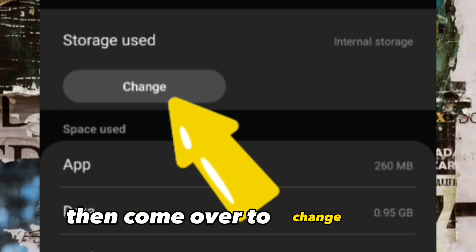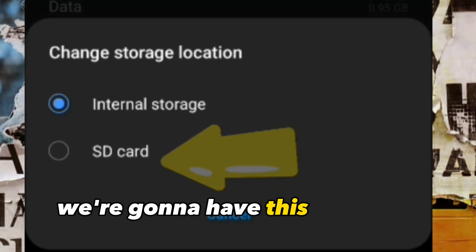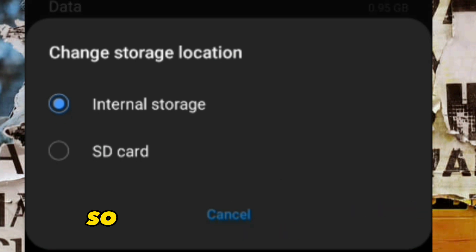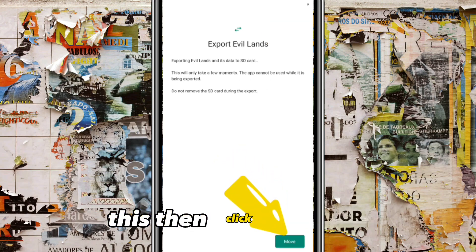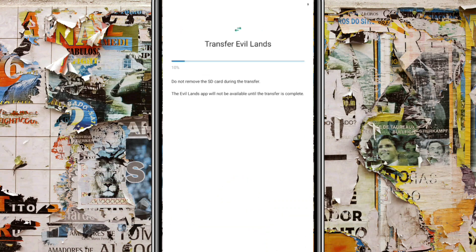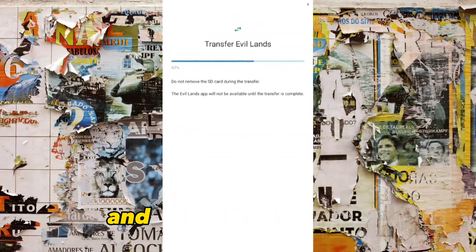After clicking on Storage, click on Change. A menu will appear — scroll down and click on SD card. A sub-menu will come up, then click the green Move button at the bottom. Once you click Move, the process starts and it begins moving the file.